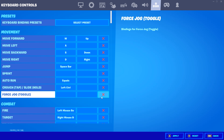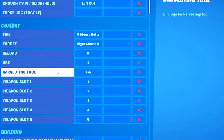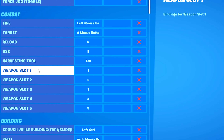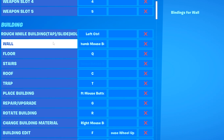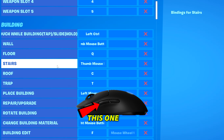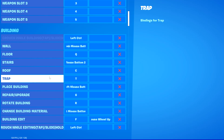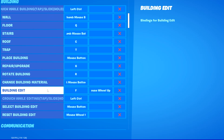Now for the keybinds: for movement I'm using WASD, jump is spacebar, auto run is on equals, crouch/slide is on left control, reload is on R, use is on E, pickaxe is on tab, and weapon slots one through five are on keys 1 through 5. For building, walls are on thumb mouse button 1 (back mouse button), floor is on Q, stairs are on thumb mouse button 2 (forward mouse button), and cone is on C.